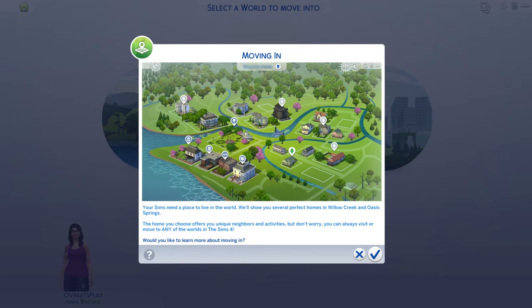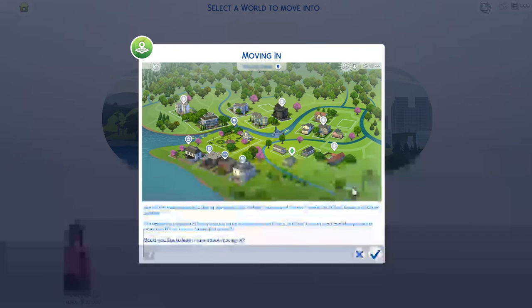Hey guys, welcome back to the second episode of Sims 4. If you didn't see my last episode, go ahead and check that out. I made my Sim and I made her look as much like me as possible. I am not going to be looking at the tutorial or anything like that because I have played this game previously. And if you hear somebody in the background, Nick is here with me — he's just playing another game right now.